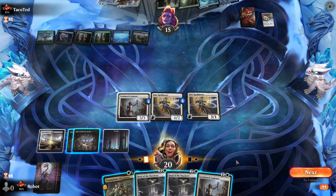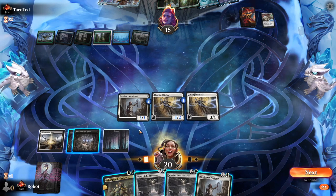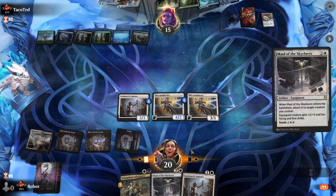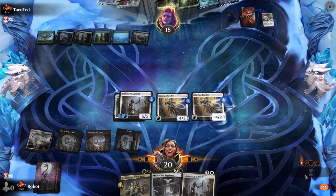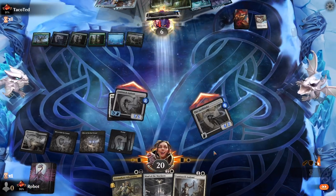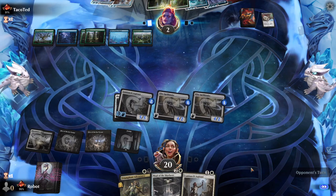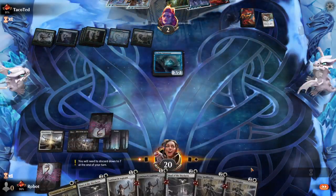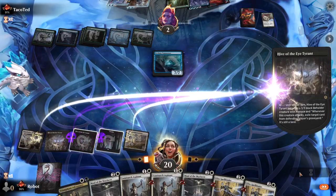A land would have been nice to go in with the Hive. Let's see — I think the Maul pushes more damage here. So if they play the Wizard, an untapped land off the top wins the game for us. If we don't get that untapped land, I guess we Spellbind and take more cards from them. There it is. Sorry, you can't block this.